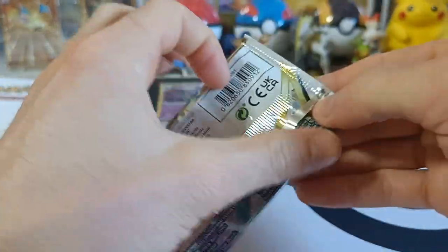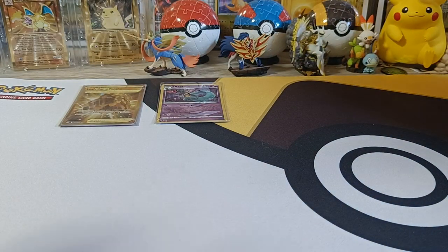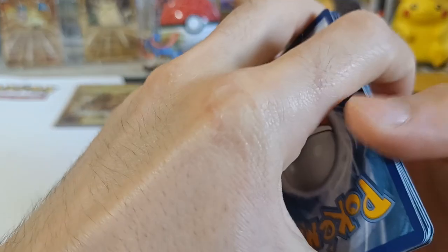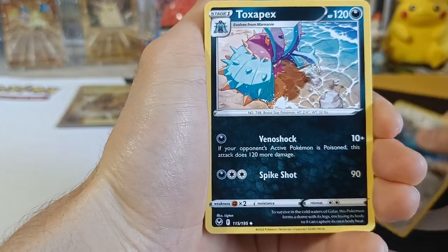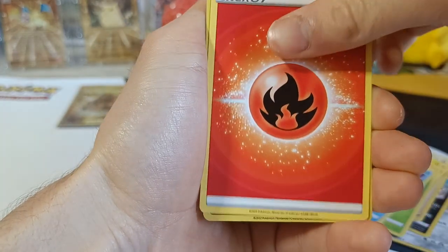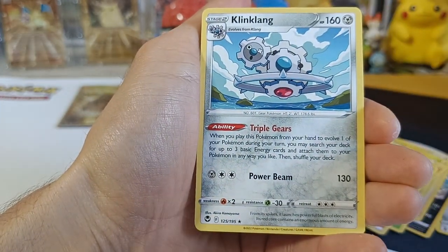On to pack number three! We got Matang, Toxapex, Lance, Fairseed, Pikachu, Ponyta, Venonet, Dupider, Energy, Reverse Brakeson, and Non-Holo Clang.